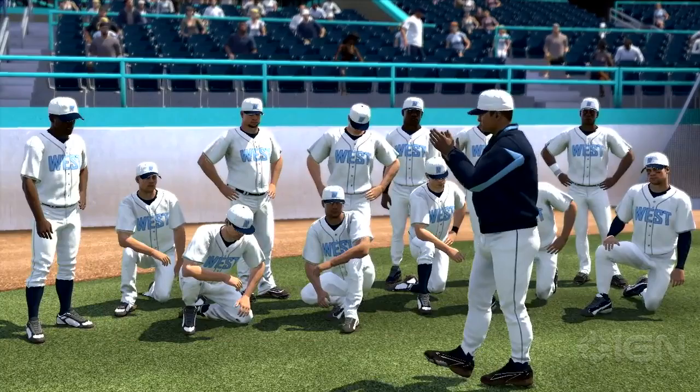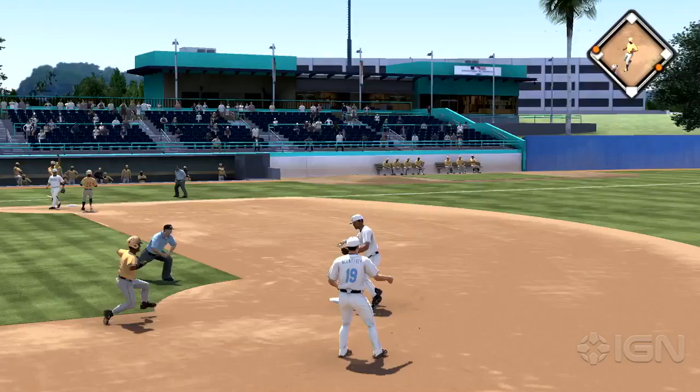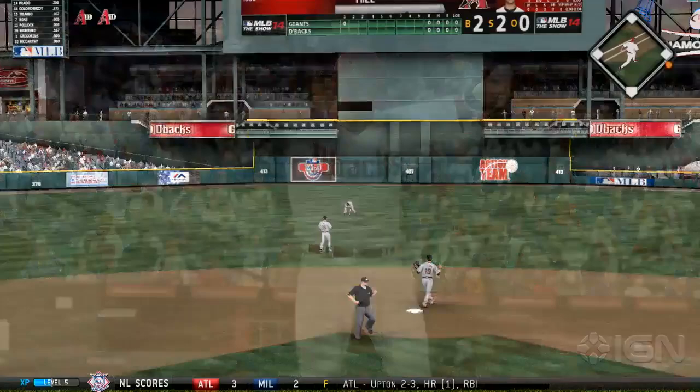On the field, Road to the Show has long been the show's signature mode. In assigning your created player a single position and only playing his at-bats and defensive plays, it's once again a bite-sized, tough-to-put-down mode. It consistently rewards your good play with training points you can spend on improving your avatar's skills and inch him closer to his major league debut and, eventually, a long career.